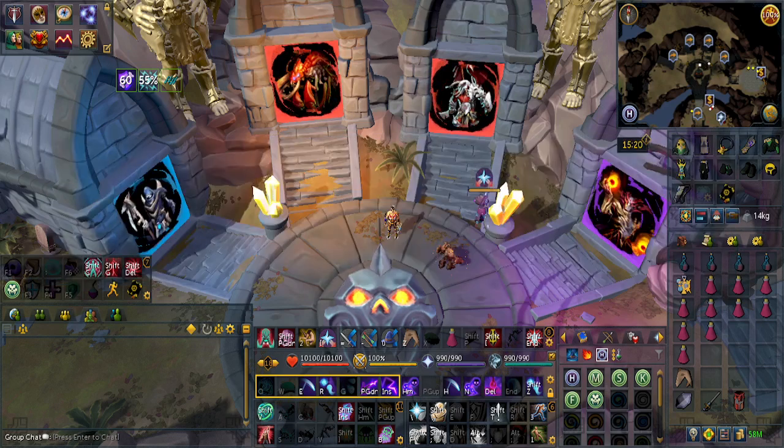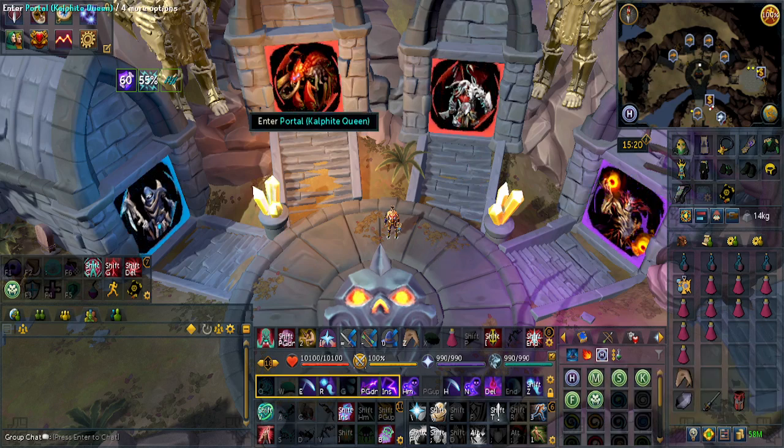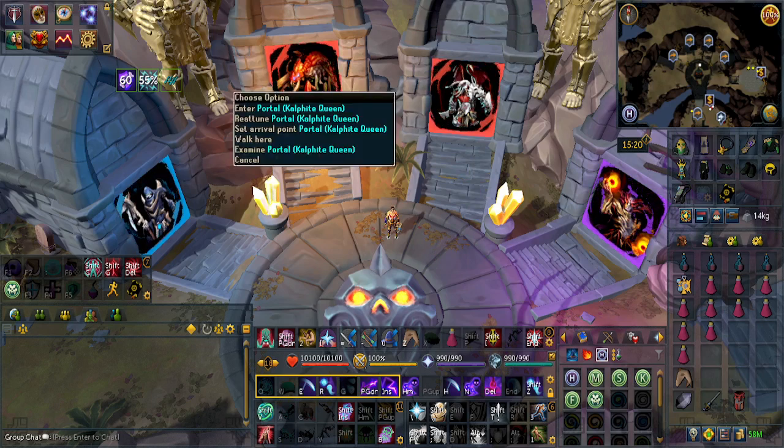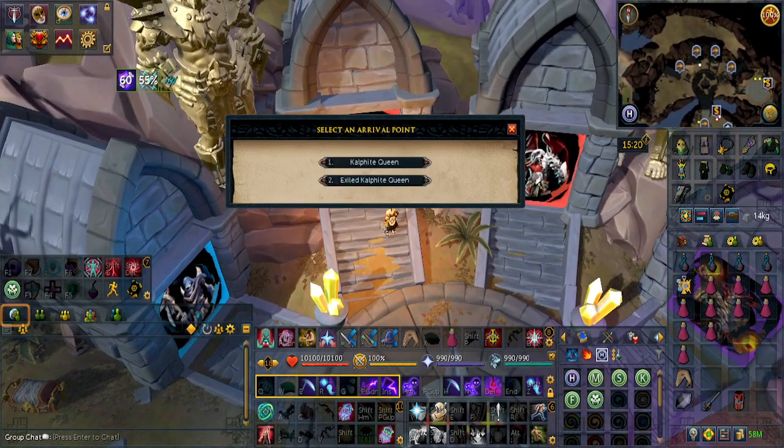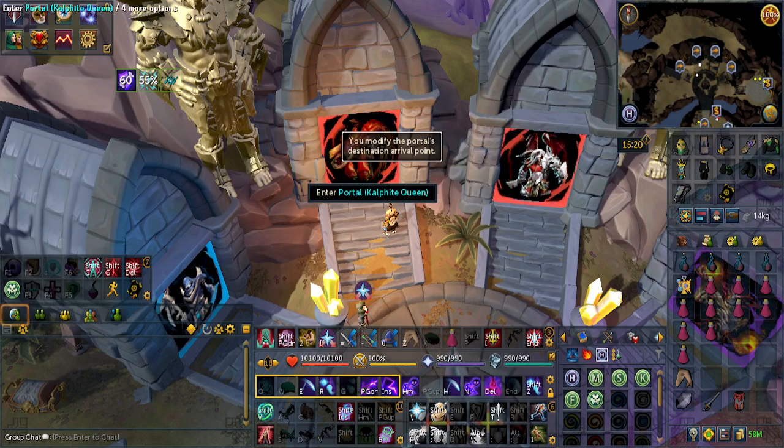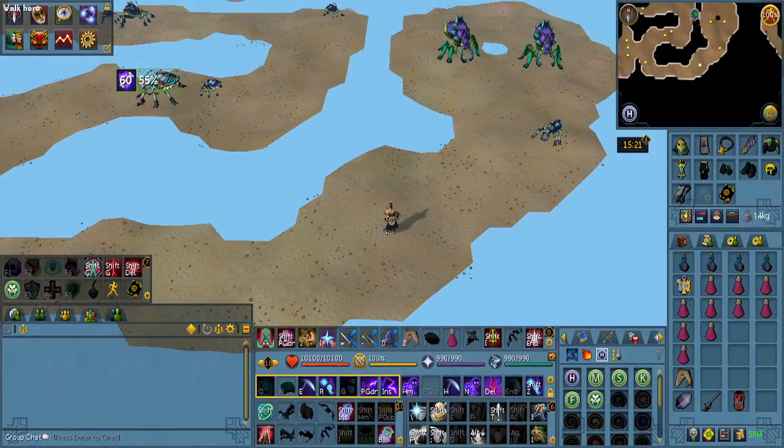If you have killed the boss before, you're actually able to tune a portal at Prifddinas Hub, but make sure to right-click Set Arrival Point. It depends on whether you want to kill the normal Kalphite Queen — hit Option 1 — or Option 2 for the Exiled Kalphite Queen. The Exiled is pretty much the hard mode version, and it halves the drop rate for getting the Dragon 2H.